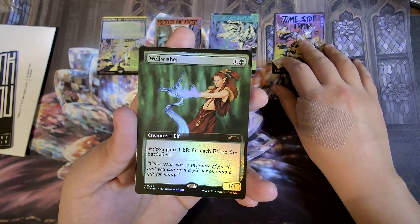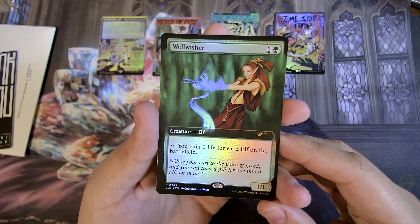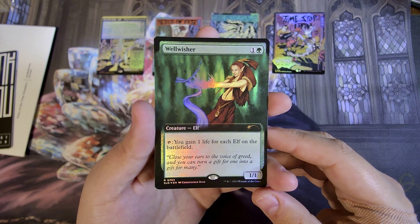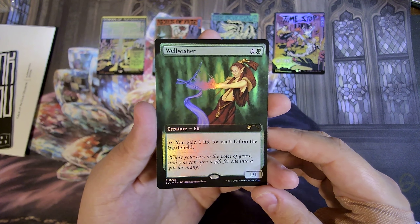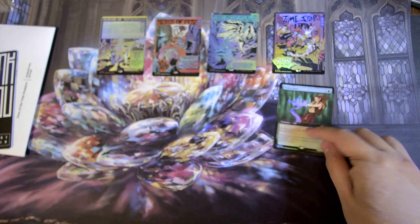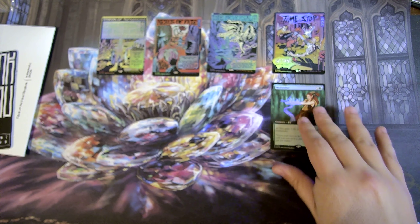The bonus card in the back is Well Wisher — gain one life for each elf on the battlefield. I can't tell if this one actually comes with all of the Secret Layer cards, but that's pretty cool. It's the classic good old extended art card.